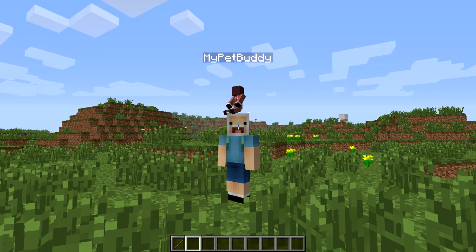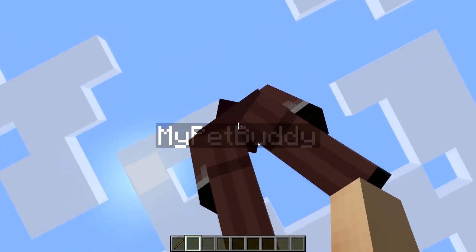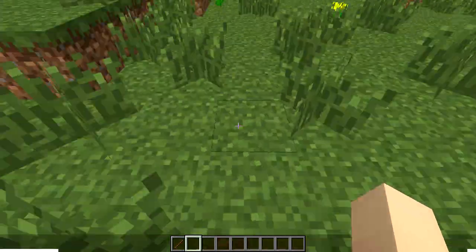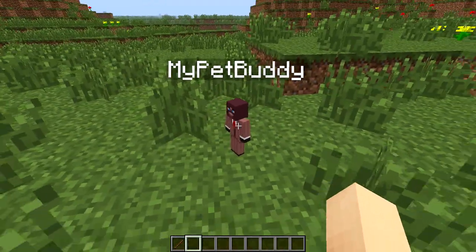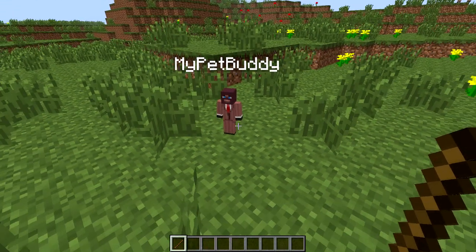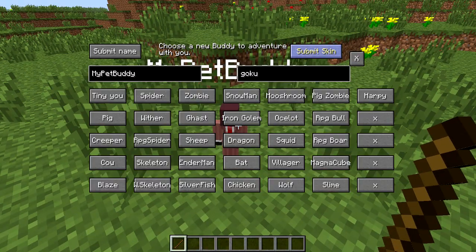All you have to do to get him off of you is go and right-click on him. He should drop right there. Now I'm going to show you how to change him — just get a stick and right-click him. This has to be in creative. All you have to do is go to creative, right-click him with the stick and you should be prompted with the options.